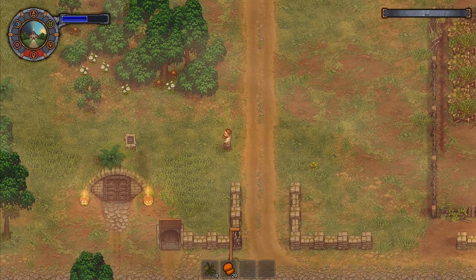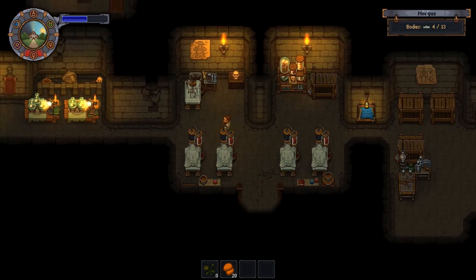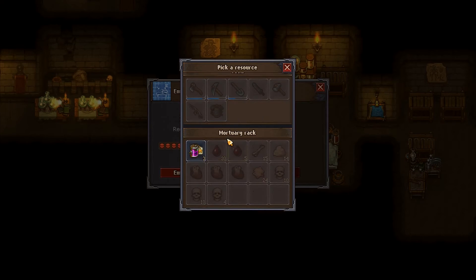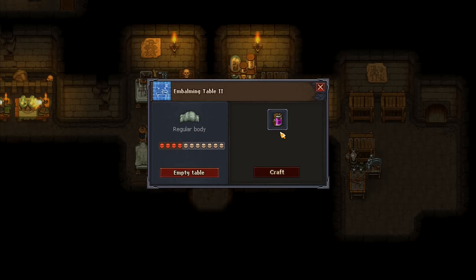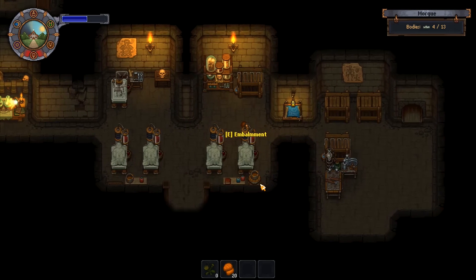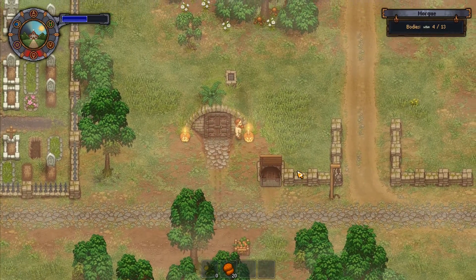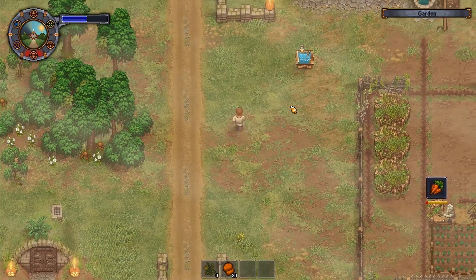There's another thing we want to do — go down here and deal with these. We've got one more lot of embalming to put going. Craft that one, then that one, then that one, and that one. Right, that bit's done. We can go back up to our house — we've got all of those down there.